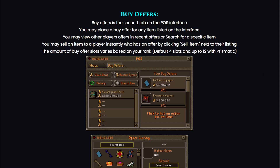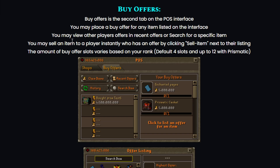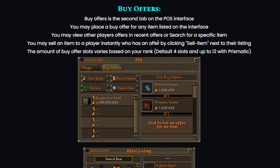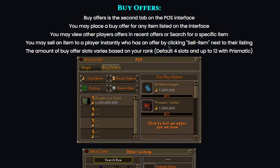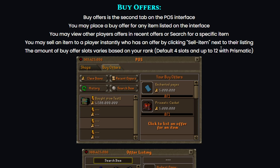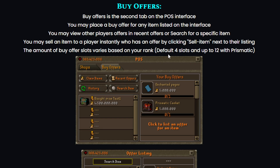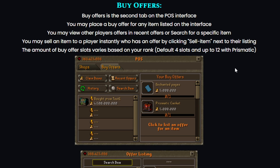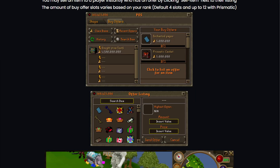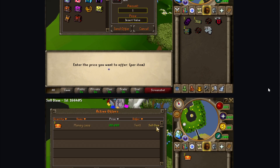The buy offers feature is the second tab on the trade post interface. You may place a buy offer for any item listed, view other players' offers in recent offers, or search for a specific item. You can sell an item to a player instantly who has an offer by clicking 'sell item' next to their listing. The number of buy offer slots varies by rank — default is 4 slots, up to 12 with Prismatic. Very smart!